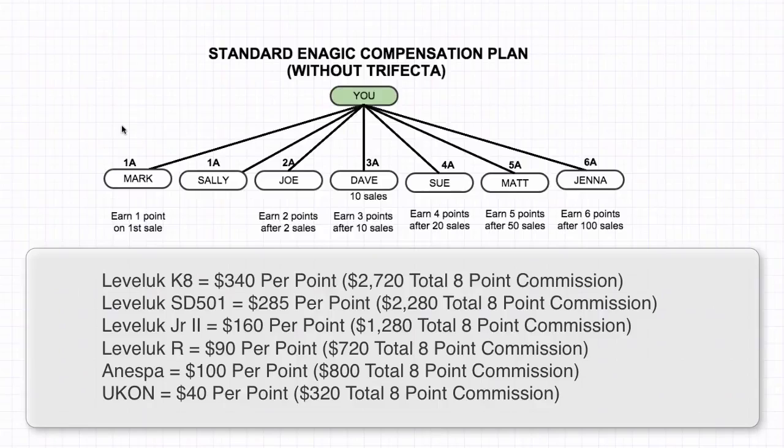It doesn't matter what you sell. You can sell a machine, you can sell the UConn product, you can sell the Inespa, any of the Enagic products you can actually sell, and they count as a point in the compensation plan. So for every single sale you make, it counts as a point. On your first sale you're going to earn one point. After two sales, you're going to earn two points. After 10 sales, you're going to earn three points.